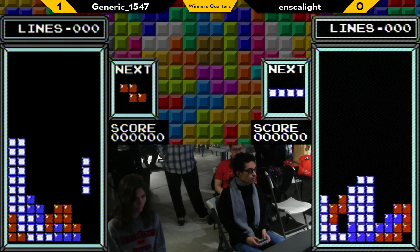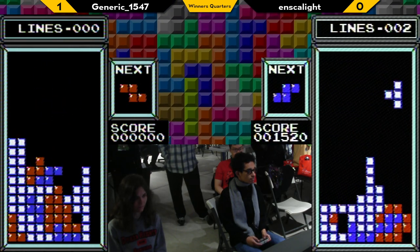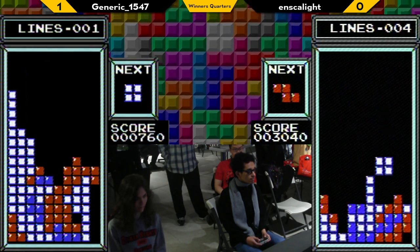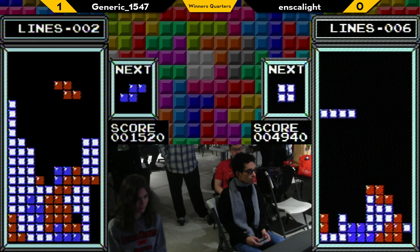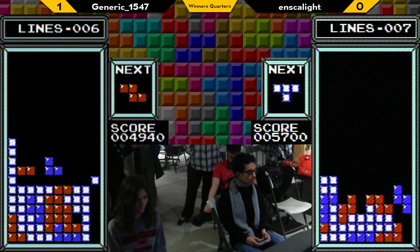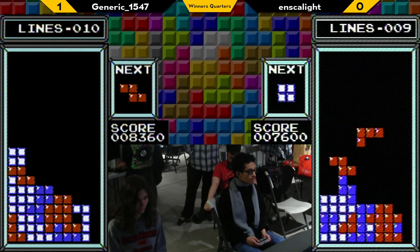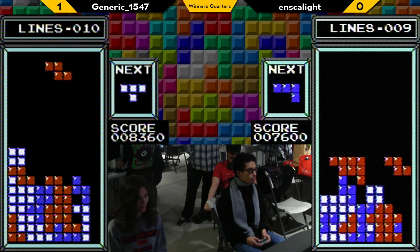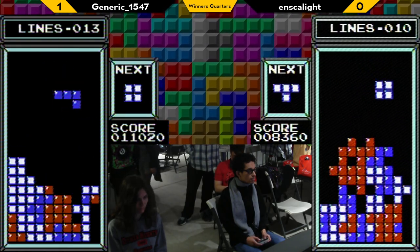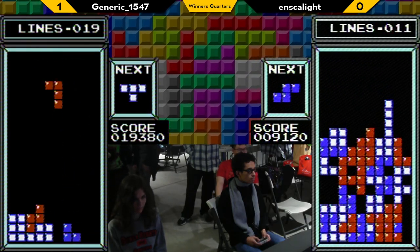Enscalade starting off Game 2 with a few holes — gonna need to take care of those. Generic also starting with holes, so let's see how these two navigate. Enscalade opens up the hole and fills it with a long bar, opening up the right side, and is doing very well this time. Now it's this burn — and oh, Enscalade, what happened? A few misdropped S-pieces and Z-pieces and they're on the edge.